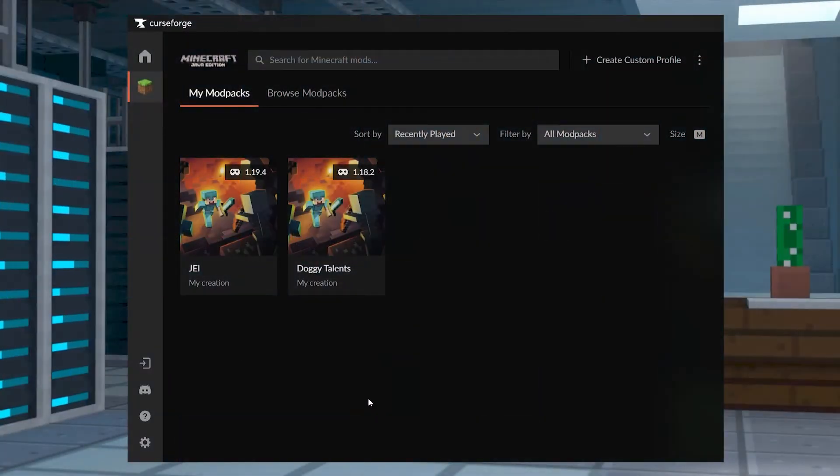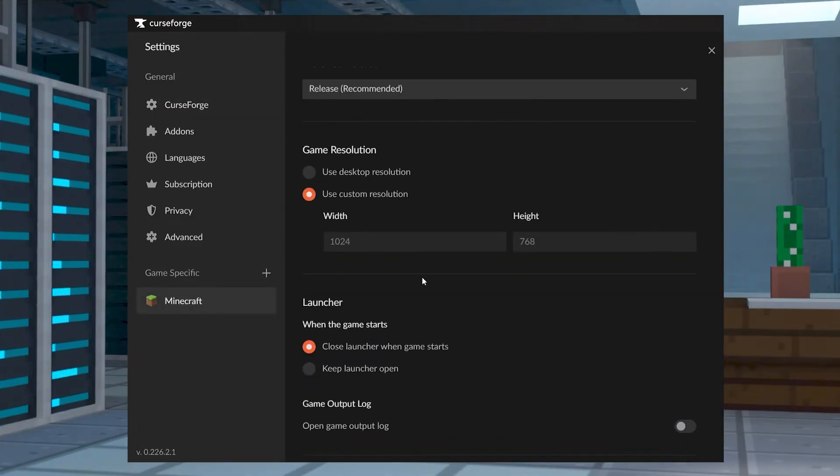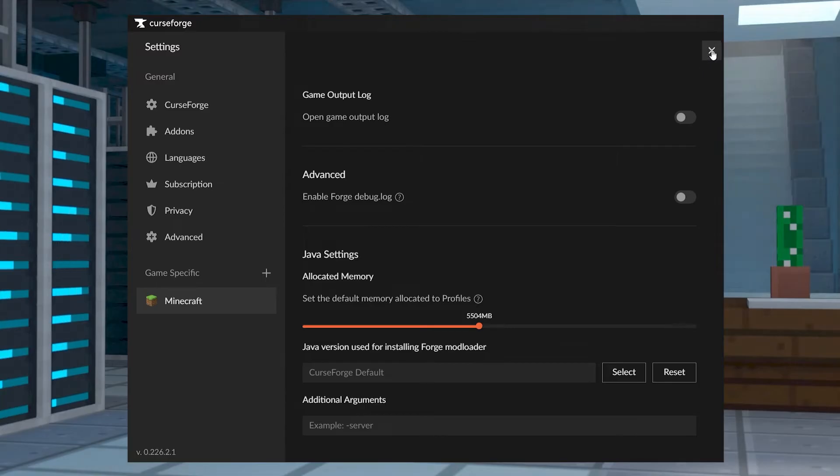Start the Curseforge app and then click settings at the bottom left. In the next screen select Minecraft under the game specific section. Scroll down until you see the Java settings category and once you're there you can adjust the bar for the allocated memory area to increase the RAM. When you're finished, click the X button at the top right corner to save the changes.